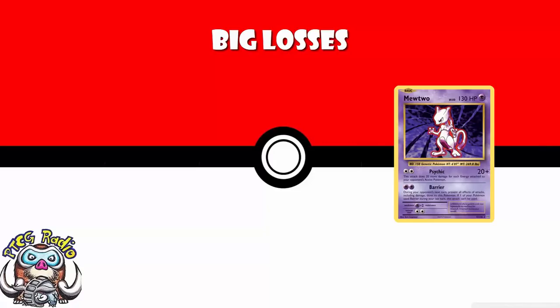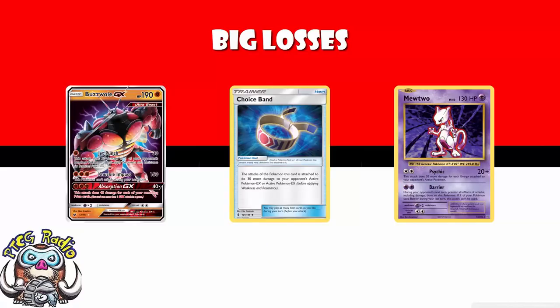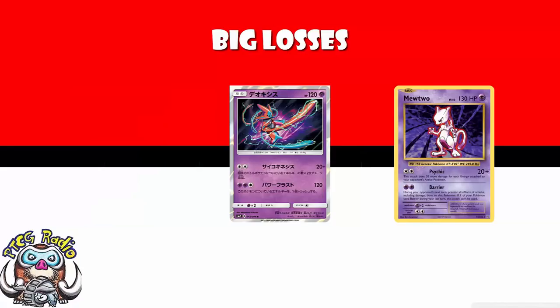We're losing Mewtwo. I've never been a huge fan, but I know a lot of people have played it in a lot of decks. For two Psychic Energy with a Choice Band, you get a one-hit KO on a Buzzwole — 20 damage plus 20 more for each energy attached to your opponent's active. I never liked it as a Buzzwole counter because the opponent's Buzzwole needed enough energy on it to be KO'd. As a side note, the Attack Form Deoxys coming out in Sun and Moon 7 has the exact same attack while also having a retreat cost of 1, meaning you can use it post-rotation with a Float Stone.